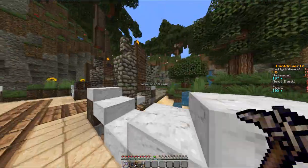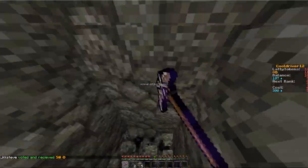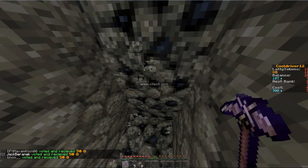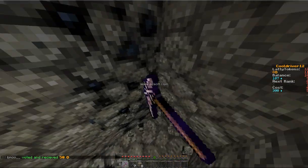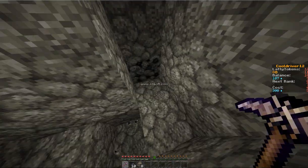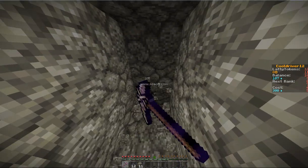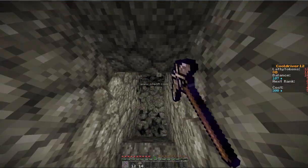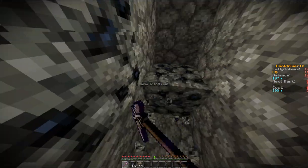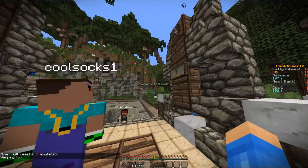I noticed that I mine a lot quicker with the stone pickaxe, which is very useful. I can't believe I was mining with a wooden pickaxe — the stone pickaxe goes really fast! I'm going to get around 20 to 30 coal, since about 10 coal gives you roughly 90 to 100 dollars. I'll head up and sell to see what I get.